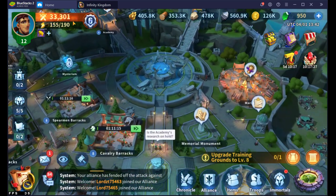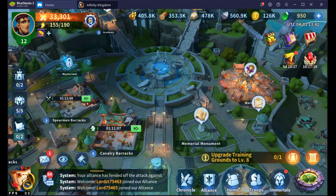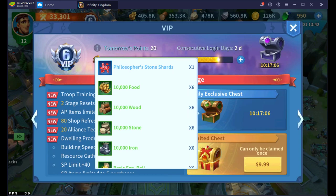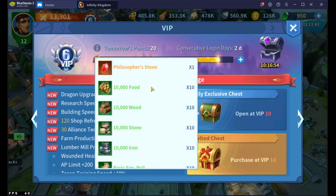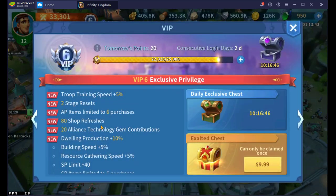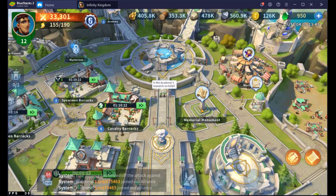Invest all of your green gems into VIP. I'm a really big advocate of VIP investment because you just get a lot of value from it. When you get to VIP 6, you start getting the Philosopher's Stone shards, which lets you keep farming that. Once you get to VIP 10, that's the big one — you start getting the Daily Philosopher's Stone, so you can start doing those 2 nine-pulls every 9 days, which is fantastic. You also get good bonuses from VIP: training speeds increase, SP limit increases at VIP 6, and resource gathering speed increases — things that are going to help the farming account out.